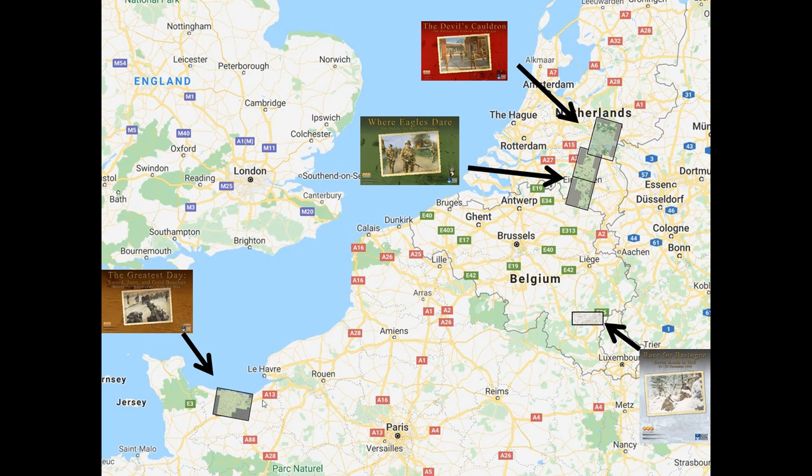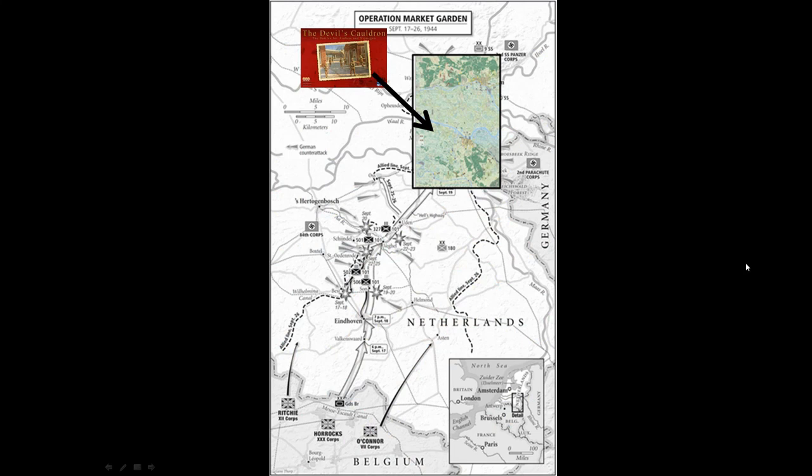And then down the bottom left here is The Greatest Day, which is about 45–50km from left to right — a similar width to the forthcoming Race for Bastogne map, just a little bit wider with these extra attachments on the end. Earlier I also did a more focused map showing the Devil's Cauldron within the context of Operation Market Garden, showing the Vile River and where it all fits.